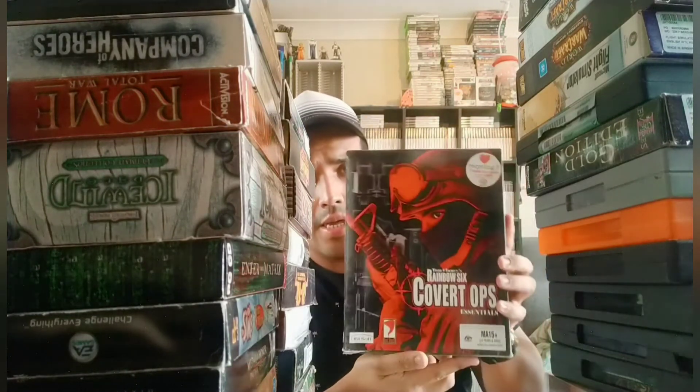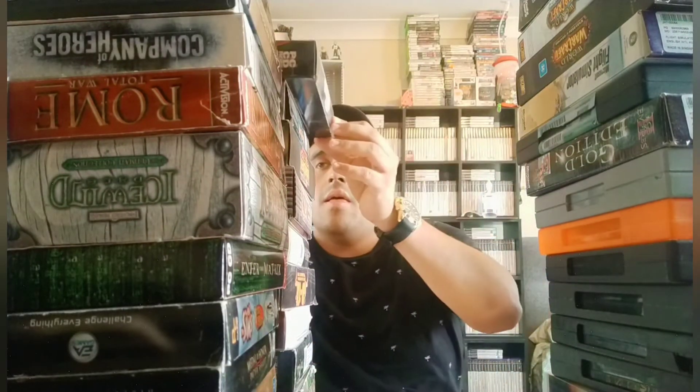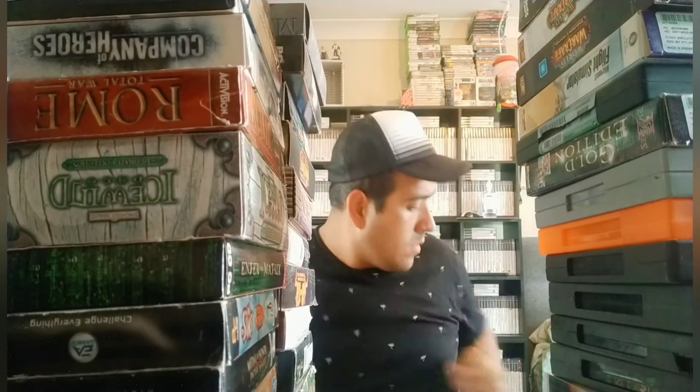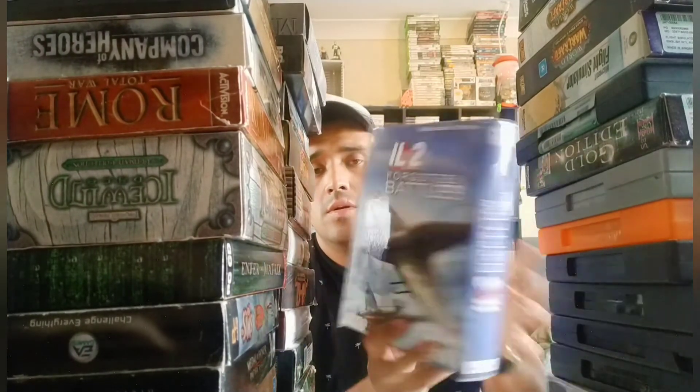Warcraft 2: Reign of Chaos — these boxes are really big. Then Warcraft: The Frozen Throne. I love the way these big box games look — they look amazing. Rainbow Six — love the cover. Medal of Honor Allied Assault — this box looks amazing. Forgotten Battles: The Eagle 2 — also Forgotten Battles.